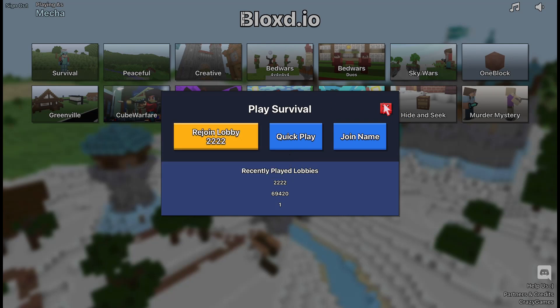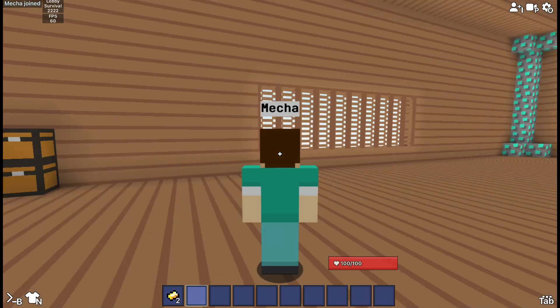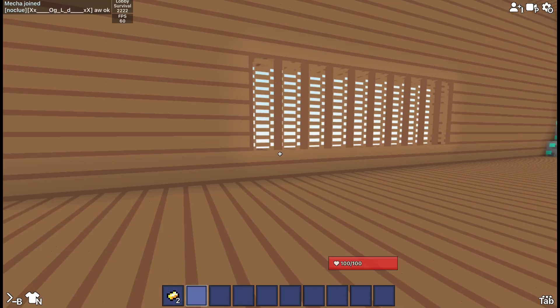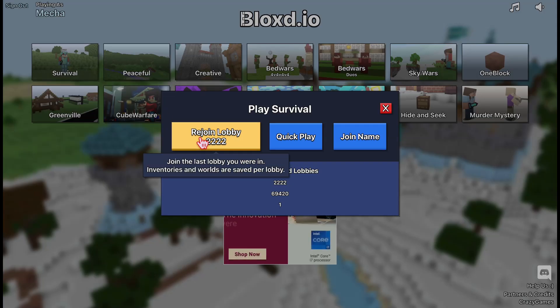What you want to do is join the same lobby at the same time. I have my phone with me and I'm gonna try to click and join at the same time. Sometimes it won't work — as you can see I logged in here but my phone didn't go in.